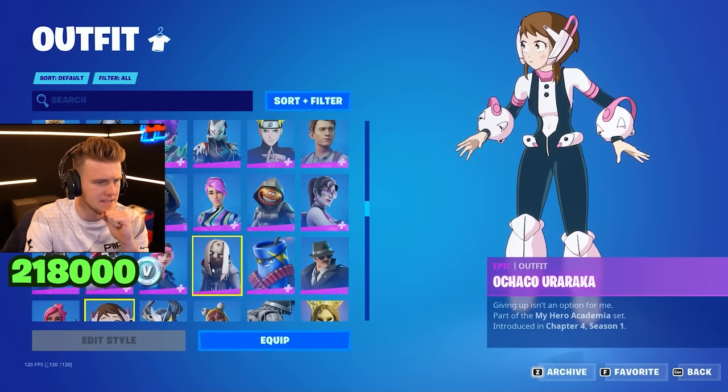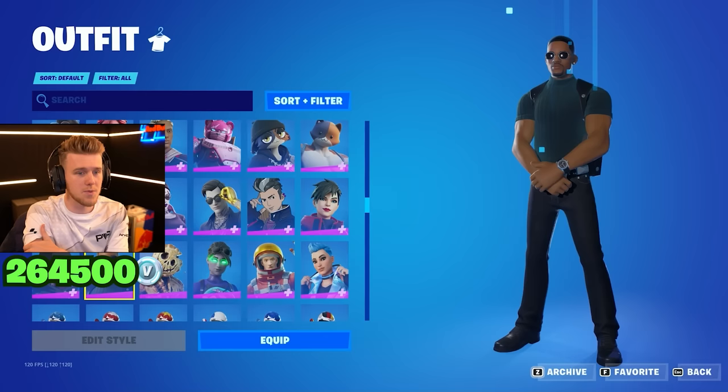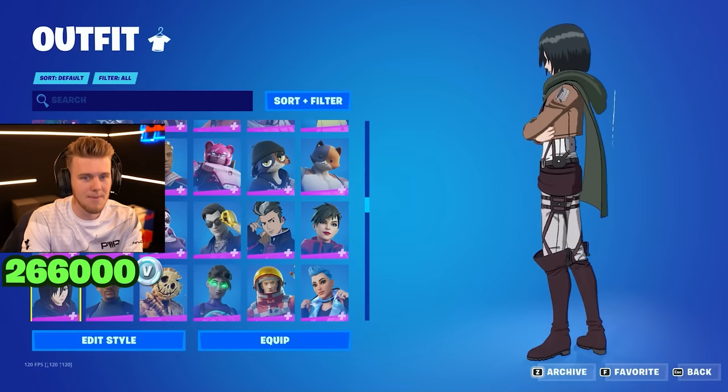Nia Versa — that one we had to spend some money on, so that one's not free. We've got Minty Bomber — that's a kind of cool style. Will Smith — probably this one's rare, probably never coming back in the item store. Same as Travis Scott — it's never going to come out, so this one's actually a rare skin. The whole Attack on Titan collab — a bit underwhelming. I think they really needed to work with some colors there because it didn't really land as much as I think everyone wanted it to.